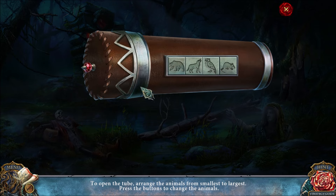With this puzzle, you need to open the tube by arranging the animals from small to large — mouse, then owl, then wolf, and then bear. That's how you open it.